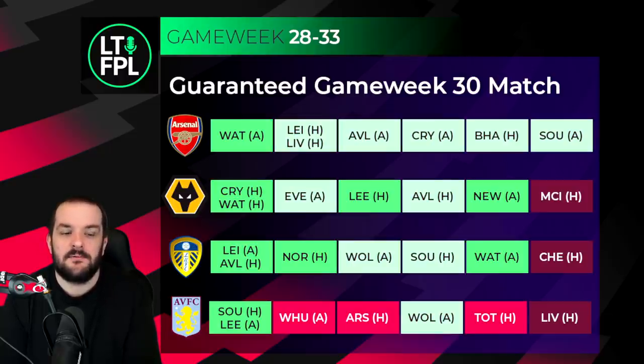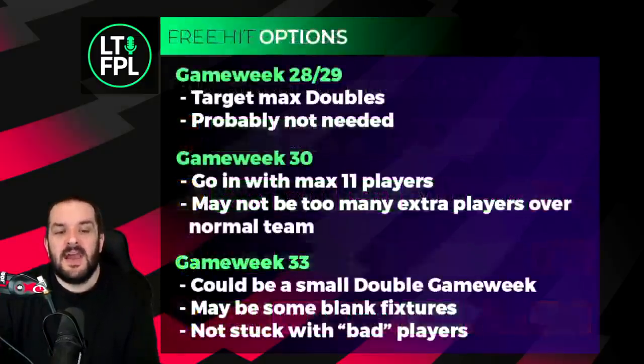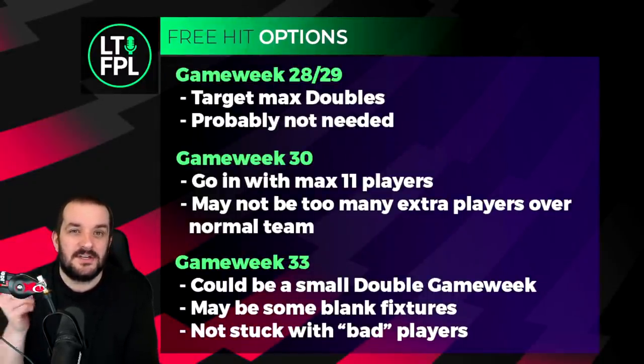Villa should be in our team for the double, Southampton are home, and Leeds away is good with Rafinha as a good bench option. They'll play Arsenal at home in game week 30 but beyond that the fixtures are pretty poor. Leeds is a little different because the fixture run is really good up until game week 32, and after the Chelsea game it's not that bad either, but only really Rafinha is an option. Arsenal and Wolves are different - the fixture runs are good for a long period and their GW30 fixtures are decent too.